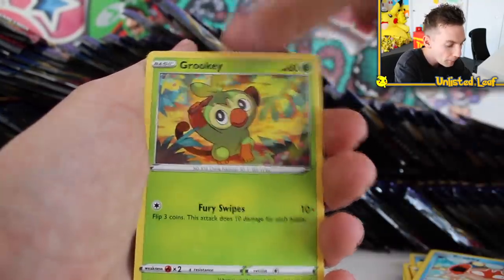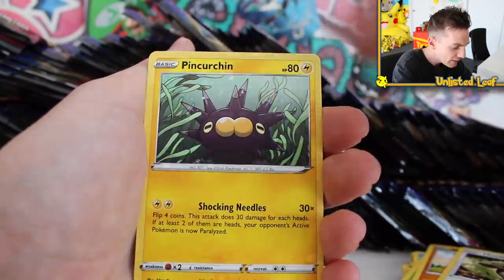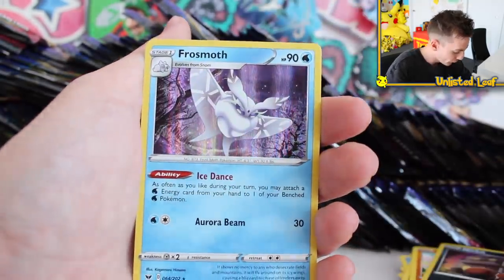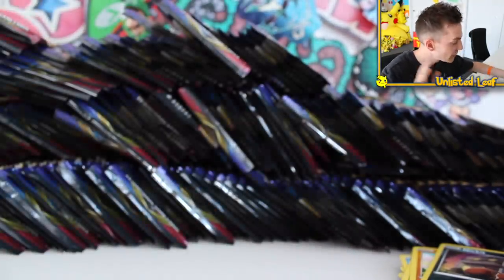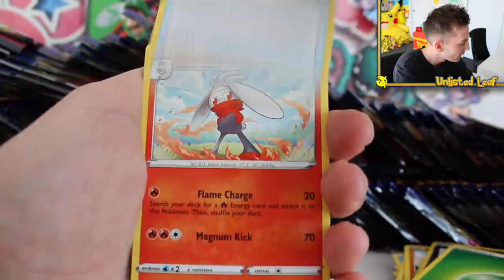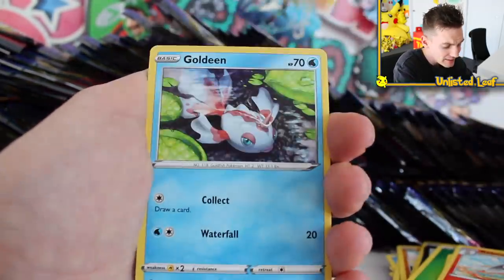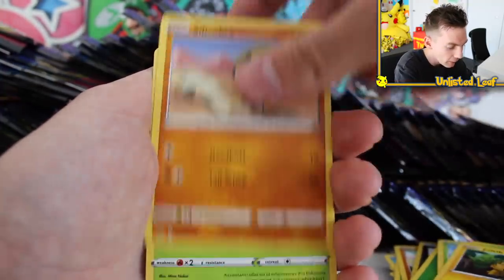Got Mudbury, and then none other than a Frostmoth holo card. There's a new Sword and Shield set out in Japan and there's a golden shiny Frostmoth everyone wants — I've seen it all over Twitter recently. I think that's a card we're going to have to hunt for — the golden shiny Frostmoth when we get the new set. Frostmoth might be the new Tapu Koko for the Pokemon company at the moment.